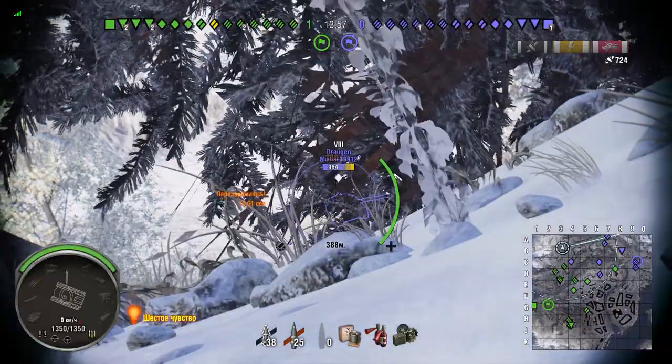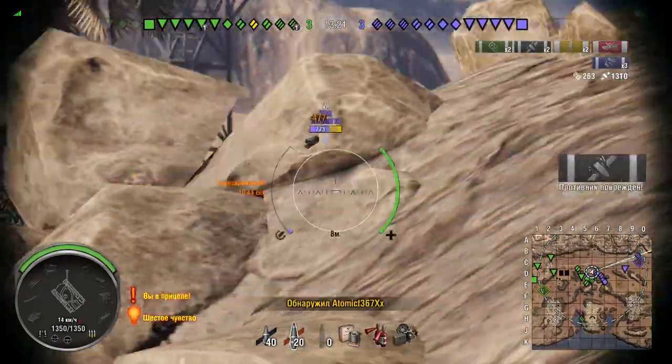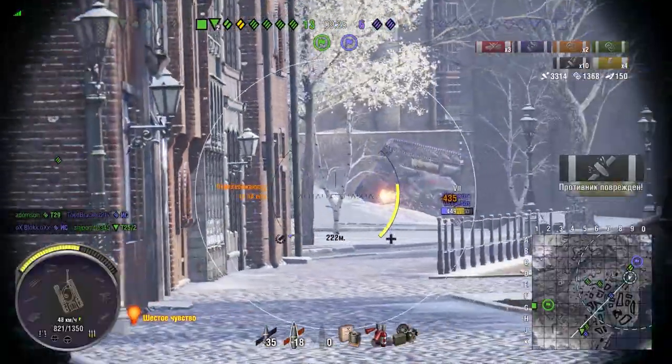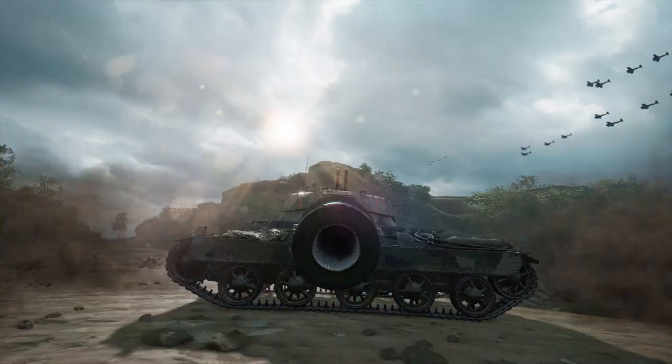Unless top tier, avoid the front line and exploit gaps or flanks. Speed is your friend — disappear from where you last shot and hit them hard from a different place. This tank may be small, but the gun hits big. Exploit its strength and you will be rewarded. And remember Tankers, we will see you on the battlefield.